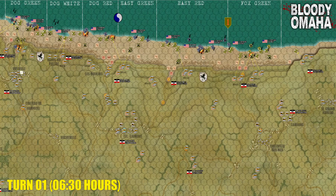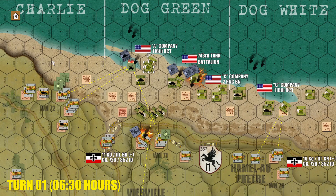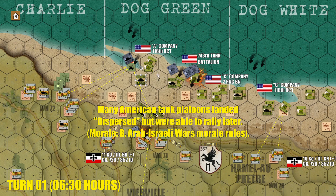Turn 1. H-Hour and the Americans have hit the beach, for better or worse — mostly for the worse. Starting off here on the extreme western end of the map, we see where, as predicted, a lot of the American armor has sunk, and even those that have made it have come under immediate anti-tank fire. One platoon of Sherman dozers has been blown off the beach as they came off their LCT. Some other Shermans have, by some pretty lucky rolls, actually made it and are pushing forward onto the beach more or less according to plan.